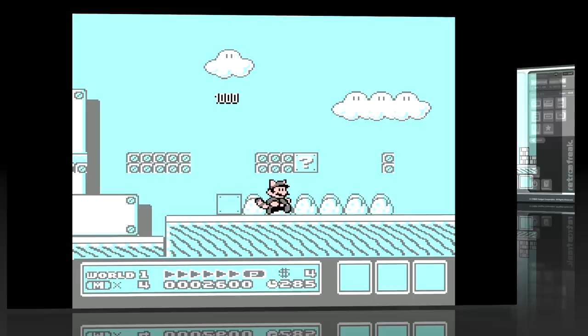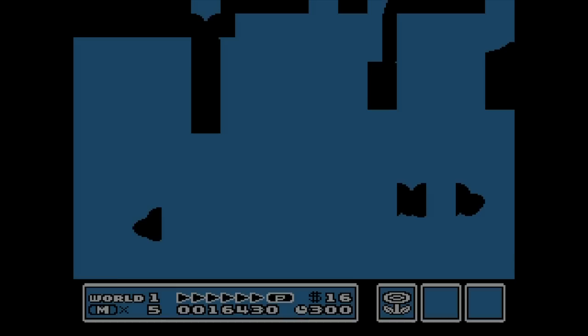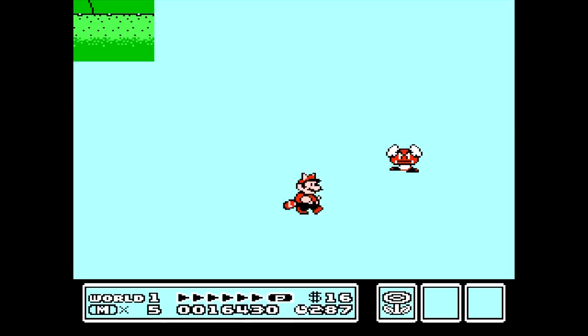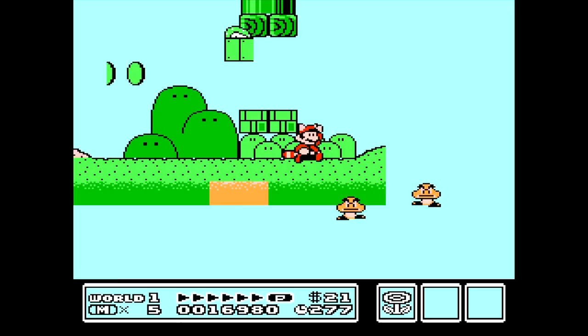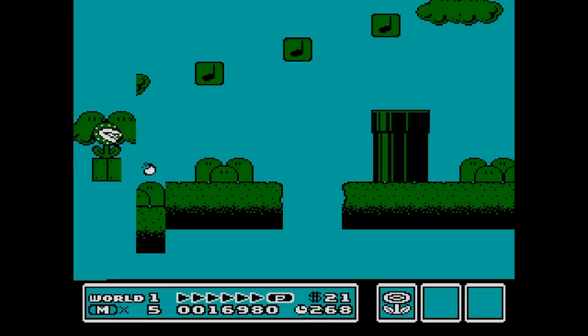We're gonna move on to WG3, which I believe means Weird Graphics number three. As you can tell the overworld map is super messed up, and we're on level two now missing a lot of sprites — everything is kind of off alignment so it's gonna be a little hard to tell where the jumps are. The Retro Freak console outputs in HD, however there is some input lag so it's easy to make mistakes — and as I'm saying that I get hit by a Goomba of course.